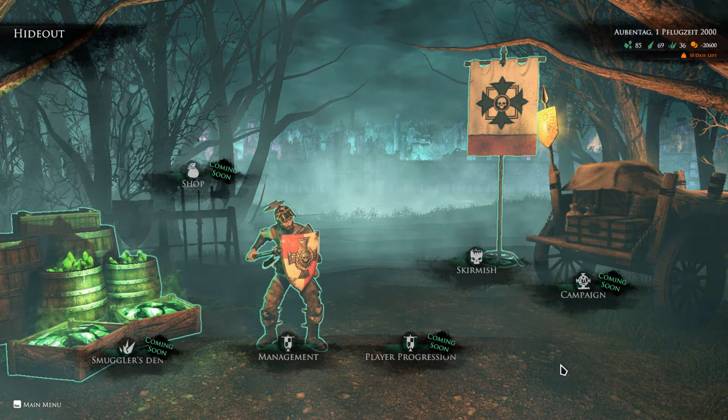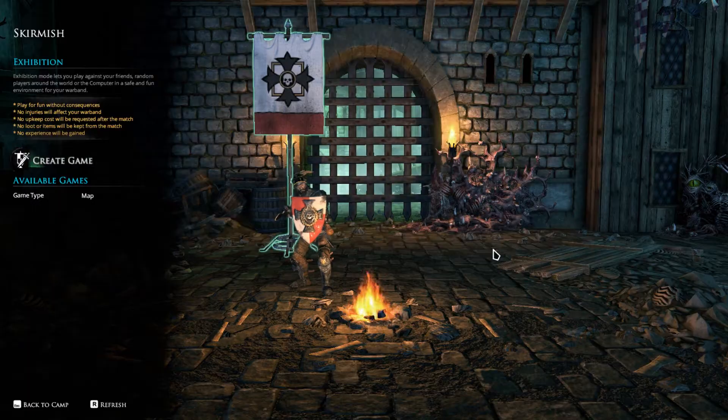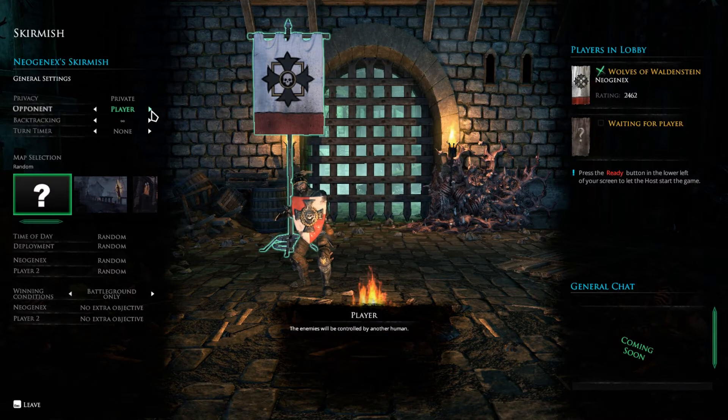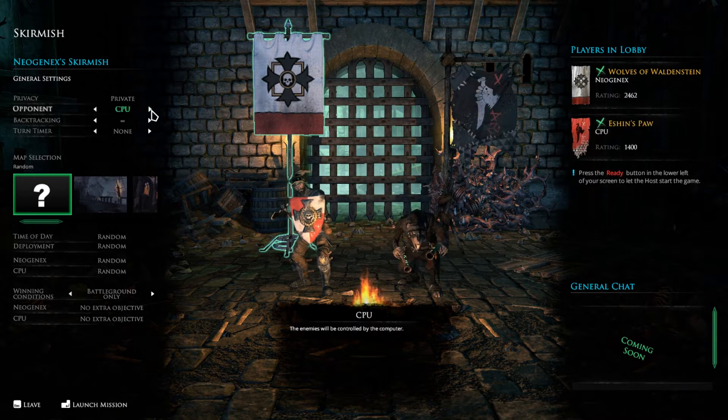There's going to be a ton of stuff added — I cannot wait to play the campaign. We'll just do a skirmish real quick. We'll create a game called Neo-Jank Skirmish, go with an AI — a CPU. If you keep clicking you can actually choose a different faction to fight against. You can play against the females, or you can play against the Skaven — so we're going to play against the Skaven.